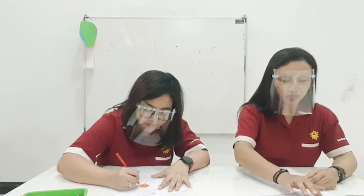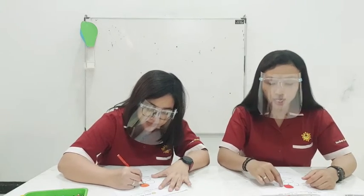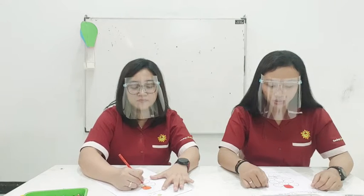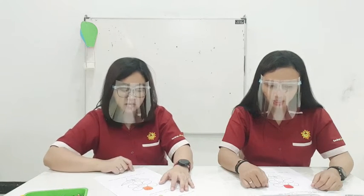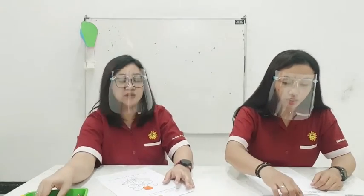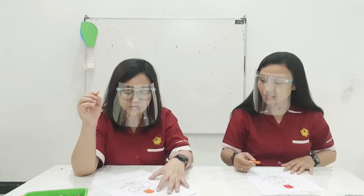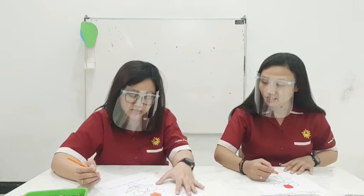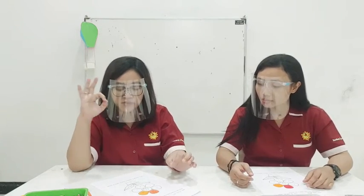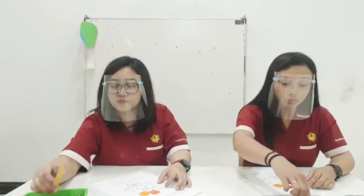Number one is red. You have to find number one in the picture then color it with red. Yes, sure, let's go. I will color only one for the example. And then number two — start with orange. Then number three — what is it? Oh, it's yellow. Okay.